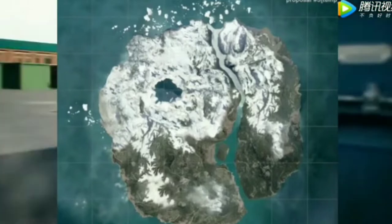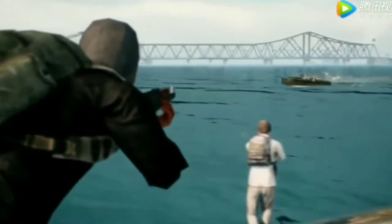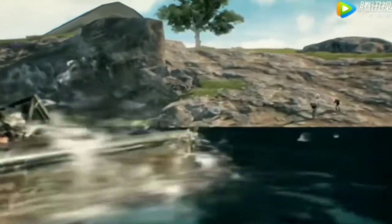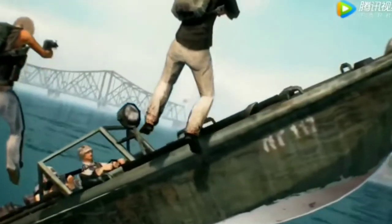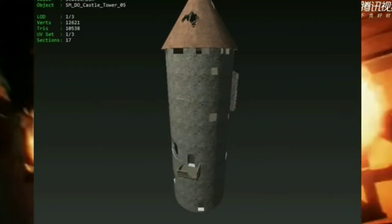Half of this map is snow and half is mountain. The Erangel and Miramar map size is 8x8, and the Sanhok map is 4x4. This winter map has leaked showing it could be 6x6 — so this winter map is 6x6.